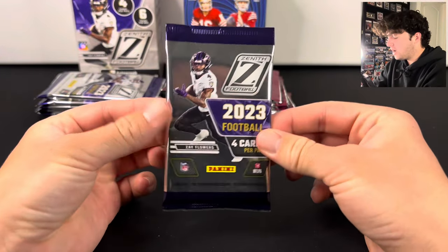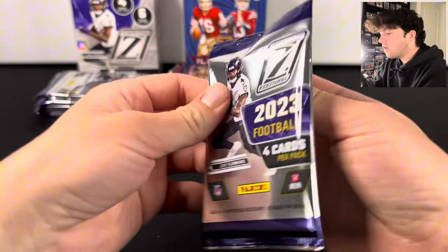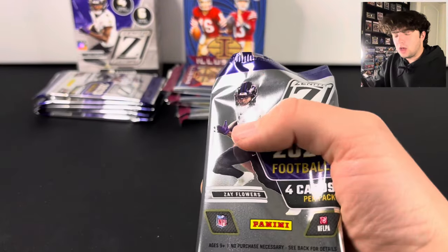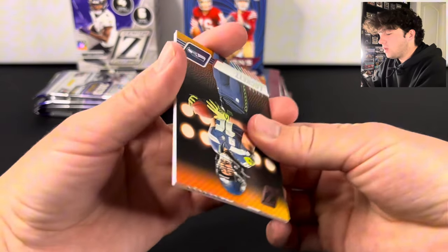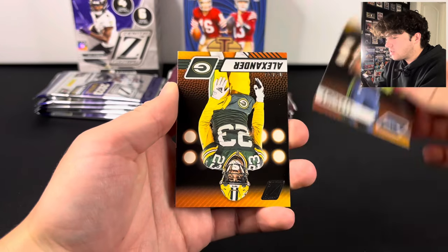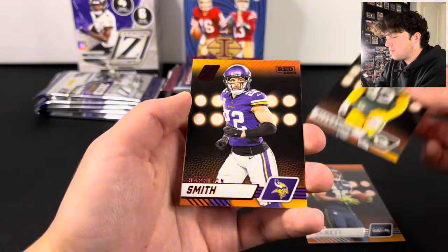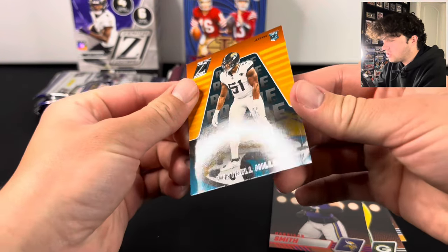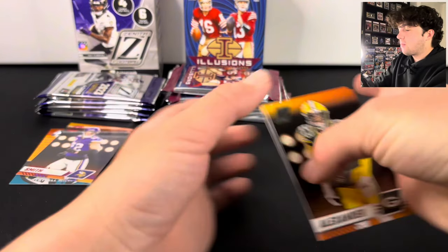Let's hop into a Zenith pack and see how we can do. If you guys want to see more Zenith being opened, make sure you go check out yesterday's video — we opened up two blaster boxes. Let's see if we can do any better. We got a red zone of Harrison Smith and a Ventrell Miller on the rookie. I'll put the rookies and parallels there.